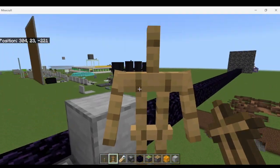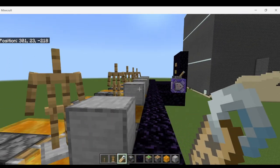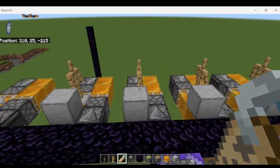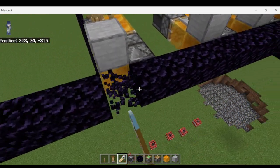Then place an armor stand down and name it that special name we used earlier: TNT bomber. Now get ready to launch the bombers — turn the command block on and they should all start shooting TNT.